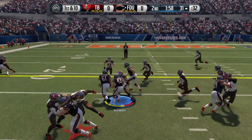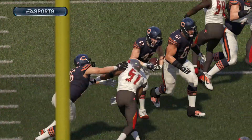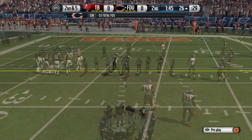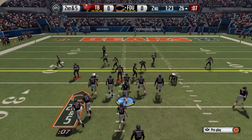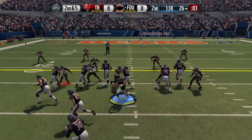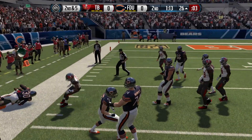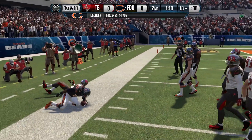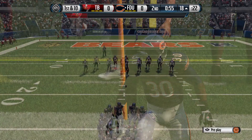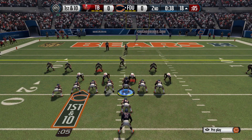Another play in this mini scheme is the fullback dive. Whenever you're in second and one, third and one, or even first and five, you want to change it up. You cannot just keep spamming the HP Toss every single play because the CPU is actually going to catch on and stop it. What I like to do is run the HP Toss maybe three or four times and then mix in the FB dive to keep the CPU on their toes, since they can adapt to certain plays.